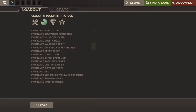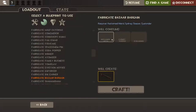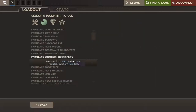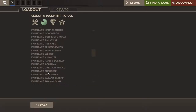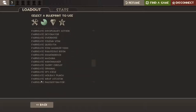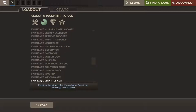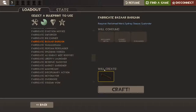To craft the Bizarre Bargain you need Reclaimed Metal, the Sydney Sleeper, and — I think — the Equalizer. Actually I think it might be the Islander. And then you've got yourself a Bizarre Bargain.